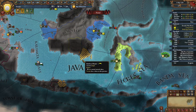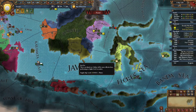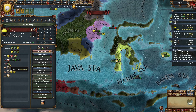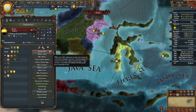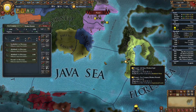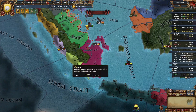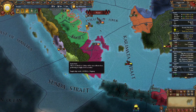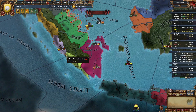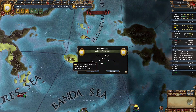Now that I have spy networks built up on the nations I border through the Java Sea tile, we're going to be declaring on the weakest of them — in my case, the nation of Banjar. They're only allied to Lombagon so I'm going to be declaring on them. Once a colonist arrives in the province of Benkulu, we're going to start building a spy network on the nations that border this province — in my case, Palembang and Indrapura. This is also around the time where your first event colony becomes self-sustaining.